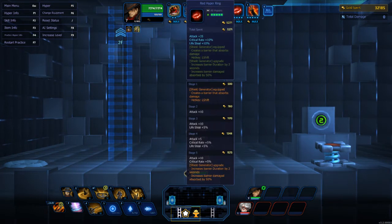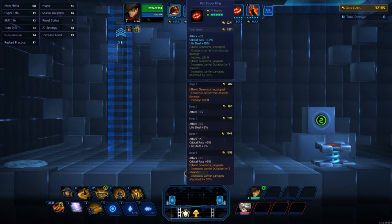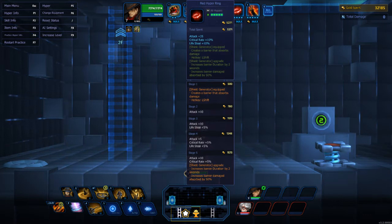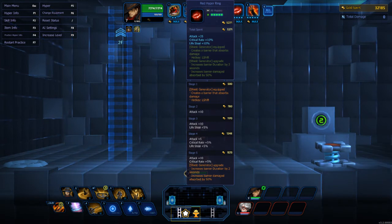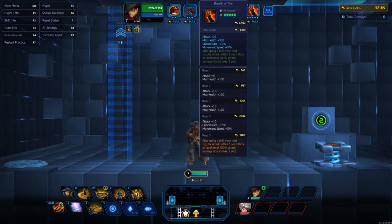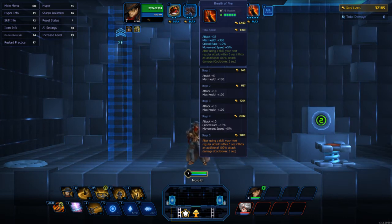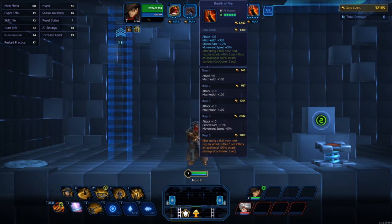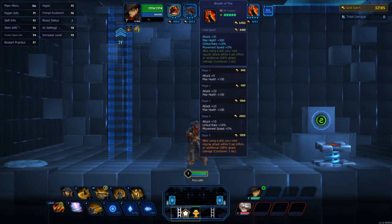I did put some life steal on him — this is optional since I don't put defense on him at all. It gives me sustain: when people are trying to run through my shots, if I don't have enough damage to kill them before they get to me, I'm regaining health at the same time, so by the time they get a few attacks off, they're dead. There's also a shield generator — when equipped it creates a barrier that absorbs damage, hotkey left shift. The upgrade increases barrier duration by two seconds and barrier damage absorbed by 50%.